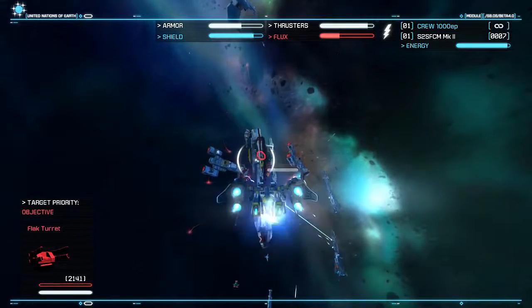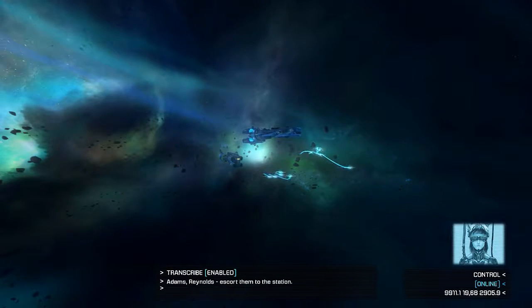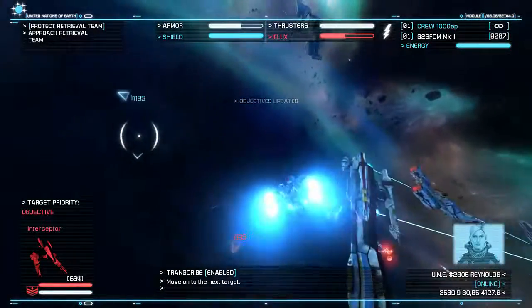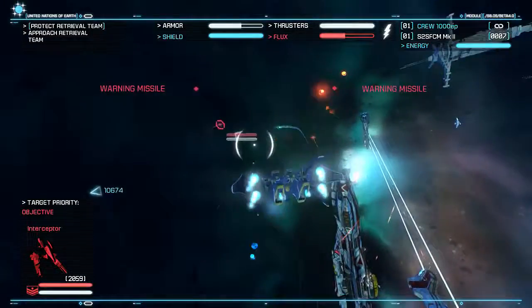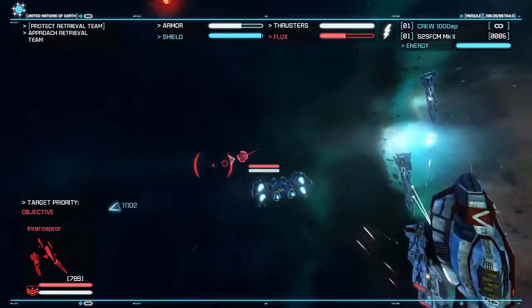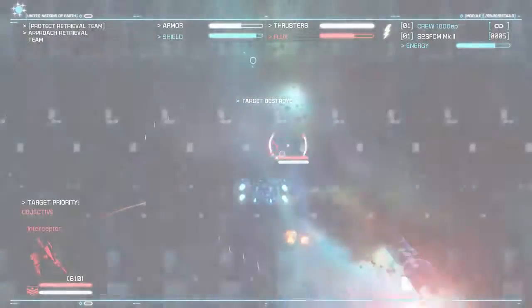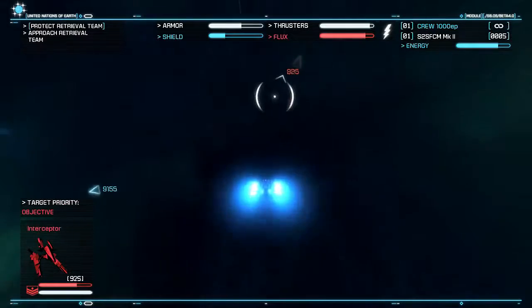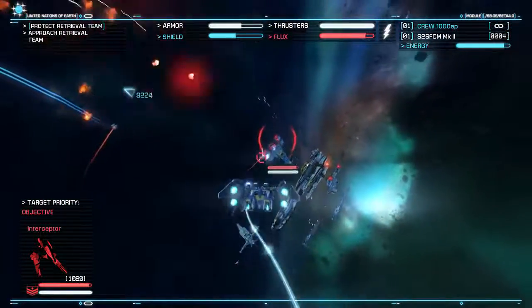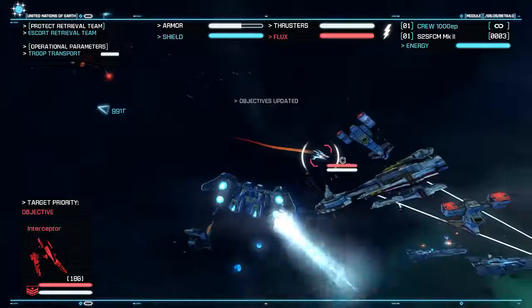At least our ship should be able to take care of it, right? Let's fire some more missiles at its flak turret. There he is. Ok, I'll get your chair — you went down. Let's take out this interceptor then. I'll move on to the next ship as my shields slowly deplete. He came kind of suicidal at me there. Fortunately, don't have to worry about that.